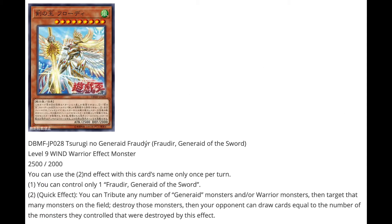Next we have Fraudier, Generate of the Sword — level 9 wind warrior effect monster, 2500 attack, 2000 defense. Second effect can only be used once per turn, and you can only control one. As a quick effect, you can tribute any number of Generate monsters and/or warrior monsters, then target that many monsters on the field and destroy them. Then your opponent can draw cards equal to the number of their monsters destroyed. It's not an amazing effect, but it also supports warrior monsters alongside the archetype.